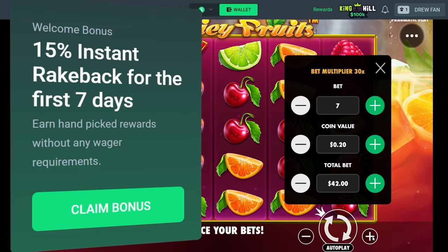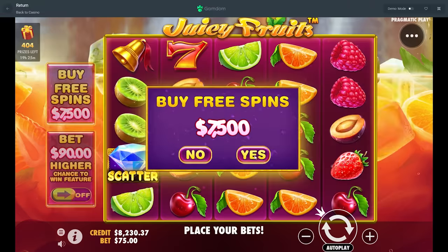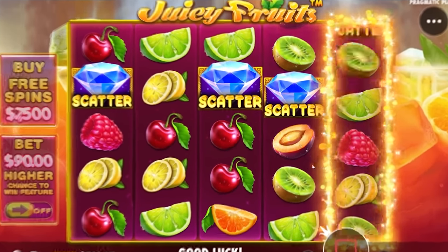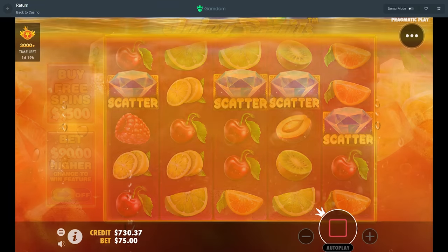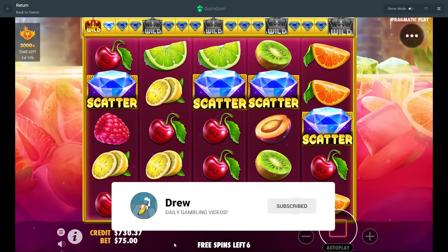All right, what's up guys! Today we are on Juicy Fruits with $8,000 in the balance, gonna do an all-in challenge on the 10x machine. We will be starting out with a $7,500 bonus buy, and hopefully four scatters would be pretty cool — four scatters! All right, maybe it's gonna actually do something as well. Come on, $7,500 buy off the rip.